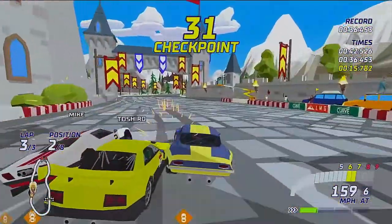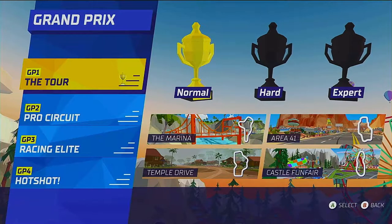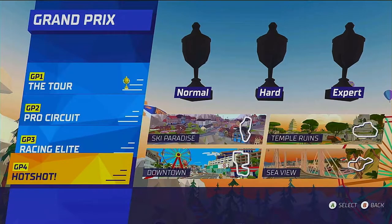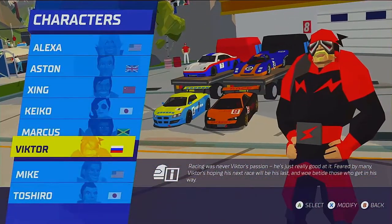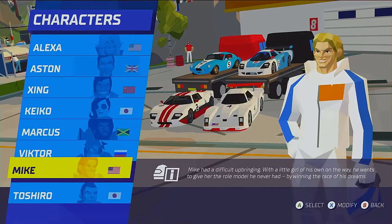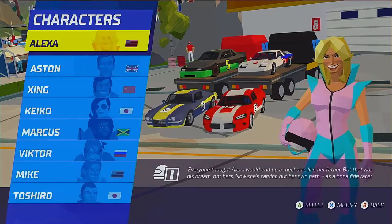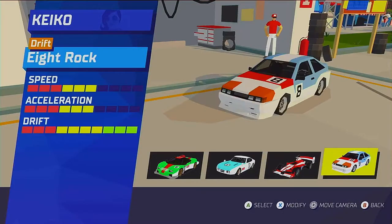In single player, you are able to race with 16 different tracks in 4 different Grand Prixs, where you race against the AI or friends. I was unable to test the split screen, but from all reports it runs smooth as well. You are able to choose from a variety of racers who have different cars to choose from. Each car will differ in acceleration to drift power, which makes each car feel different from one another.